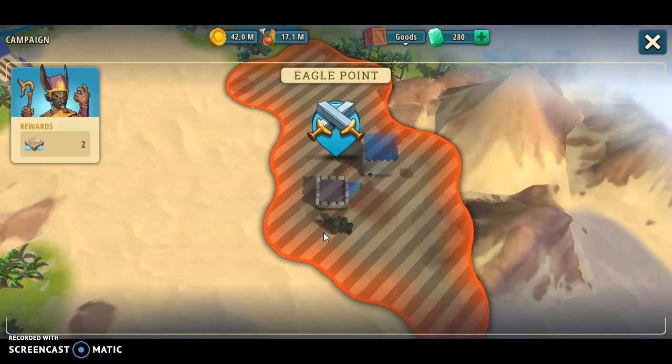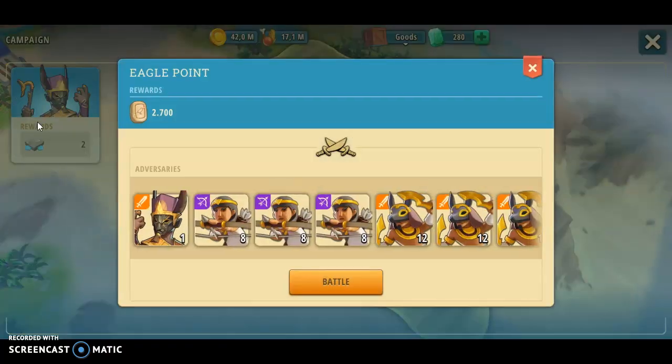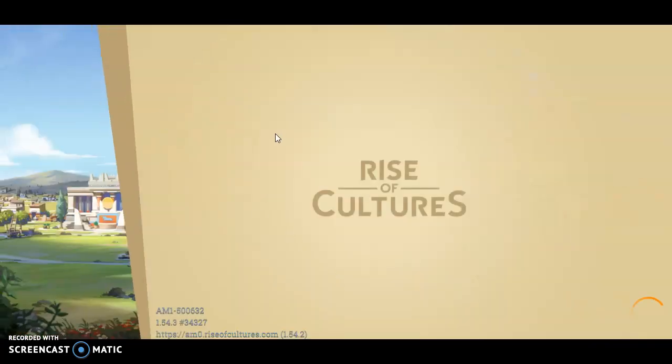Hello and welcome to Rise of Cultures, the campaign map. This is the province Eagle Point and it only has a single province, but it gives two extra spaces in your allied culture city. So we would love that.